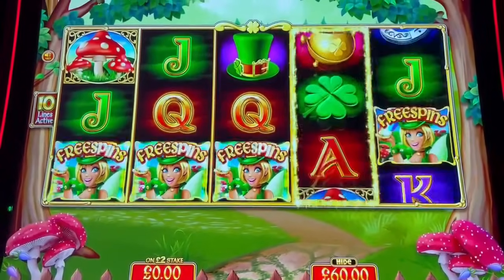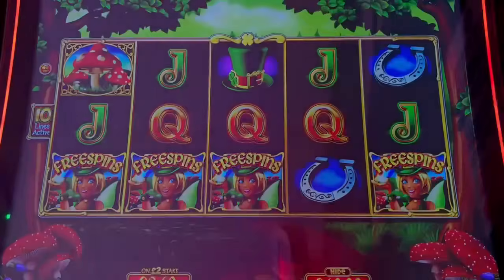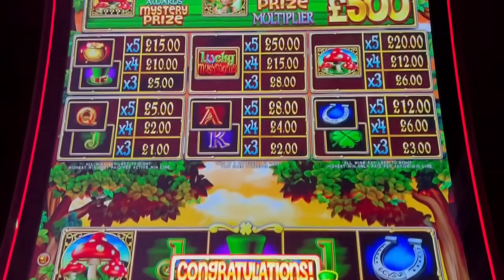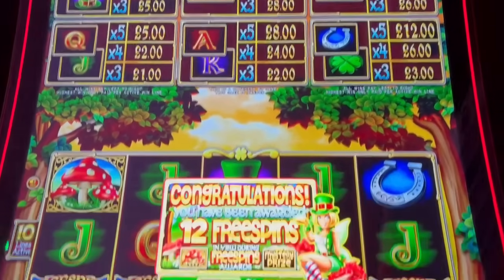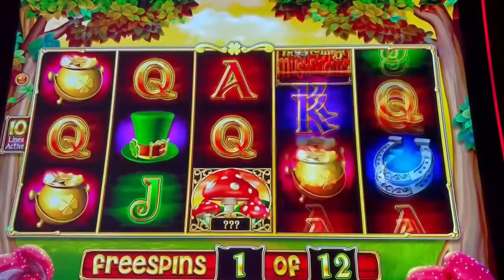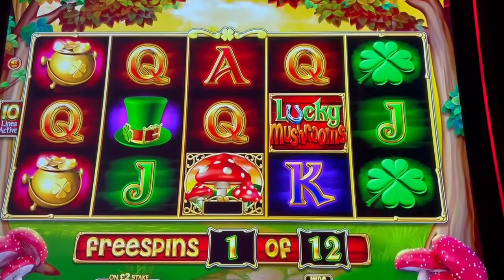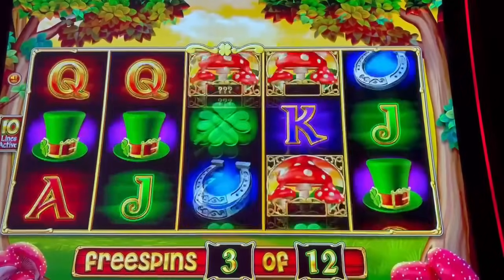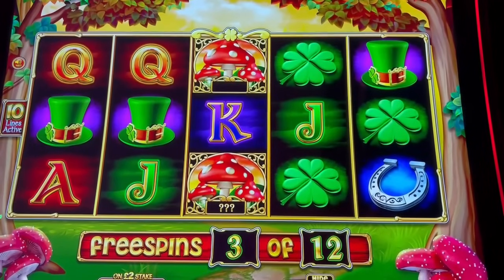Mega tease! Right, we're in — come on! Four — I remember that. Twelve free spins! So in view: the Mushrooms award a mystery prize on the 5th award, mystery prize multiplier. So there's Mushrooms and that lady. Let's see what it does. Mushroom — Deadpool! Started off with 10 quid.